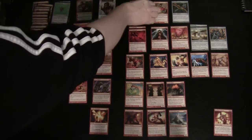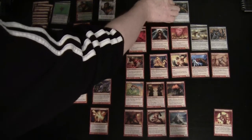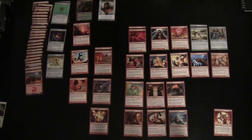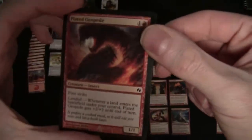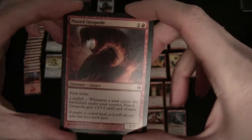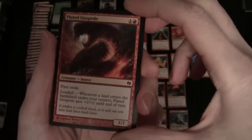Moving on to our creatures, I've organized these by mana cost. Starting with the two casting cost cards: Plated Geopede is always very interesting — it's one and a red for a 1/1, has first strike, but it also has this interesting landfall ability on it.